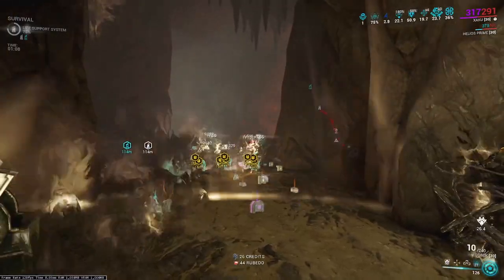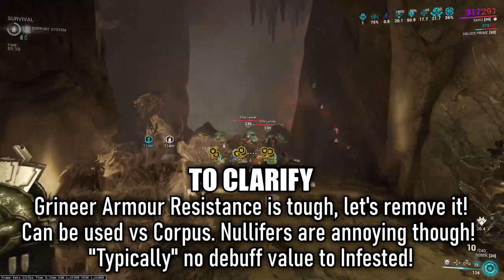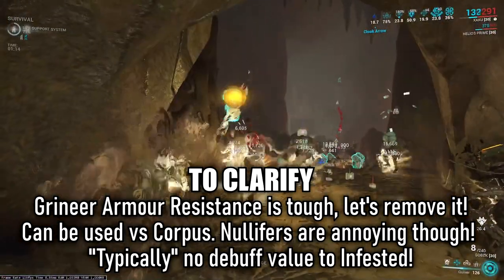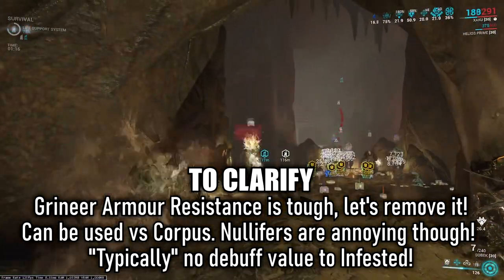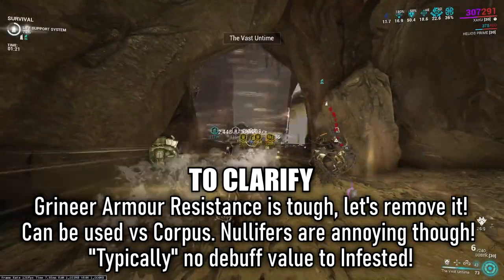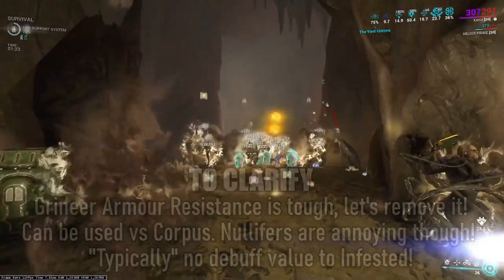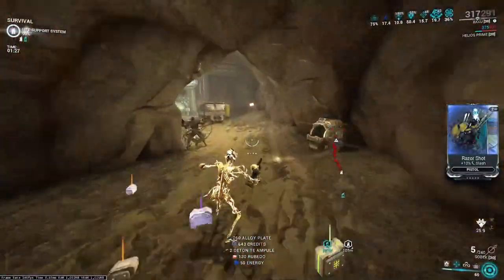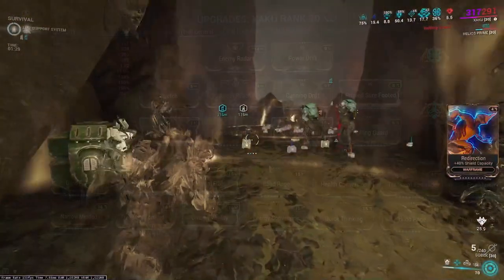This build is mostly going to be used against the Grineer. You can also use it against the corrupted version of the Grineer, so you can run it in the Void and survivals like Mot as well — it will still survive very well there. Things like Corpus can be a bit more problematic with the build, but you can still run it; you might just need to change a thing or two.